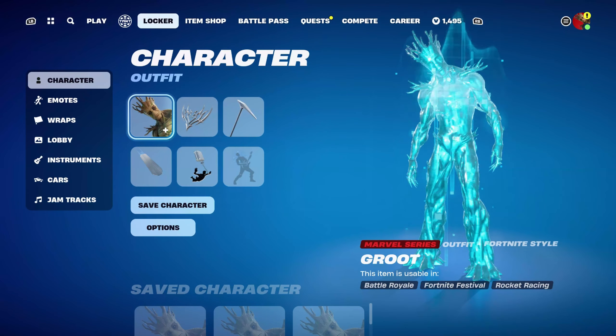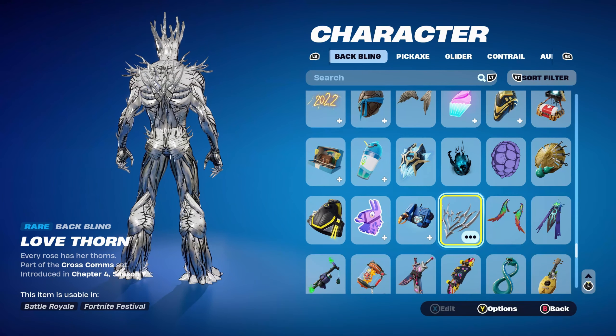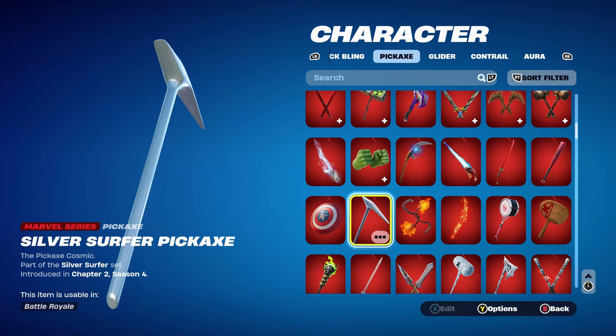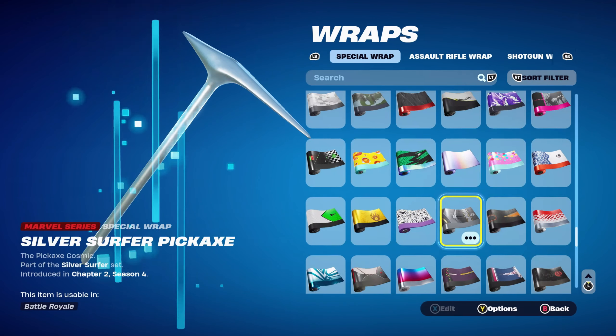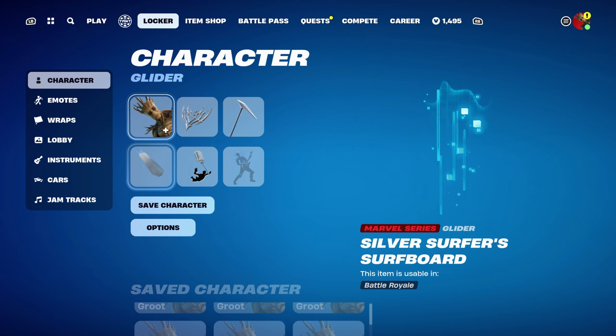The final Silver Foil combo features the Love Thorn back bling, part of the Cross Comms set from Chapter 4 Season 1, used for its fully Silver design. The pickaxe is the Silver Surface Pickaxe, part of the Silver Surface set from Chapter 2 Season 4 — it works very nicely for this edit style. The weapon wrap is Gunner's Special, part of the IO Inquest set from Chapter 3 Season 2. At this stage I ran out of Silver weapon wraps, so I'm using this one — it has a little bit of Silver, Silvery Grey, and Black, which is the best I could find.